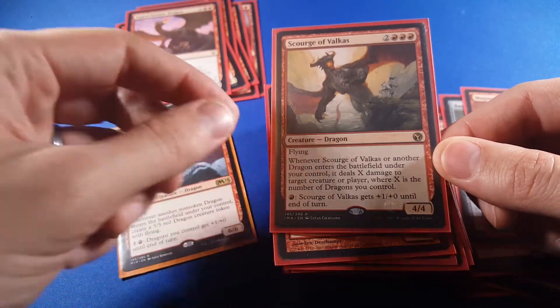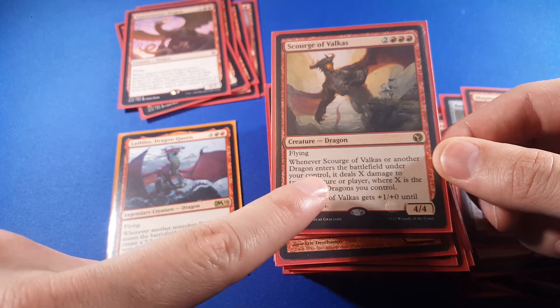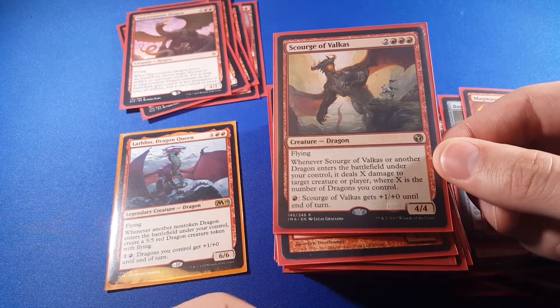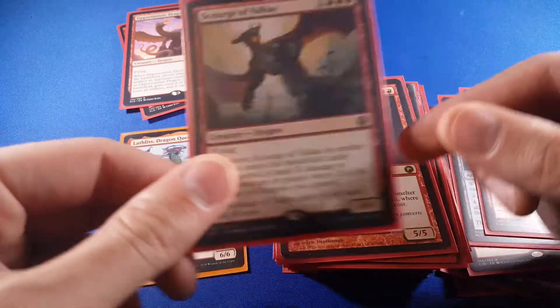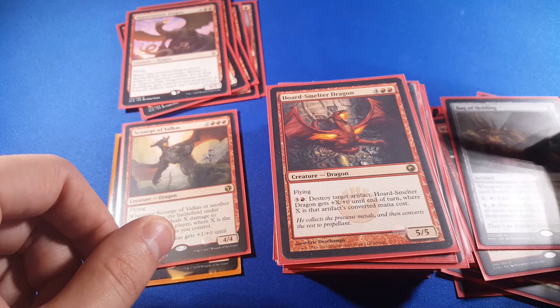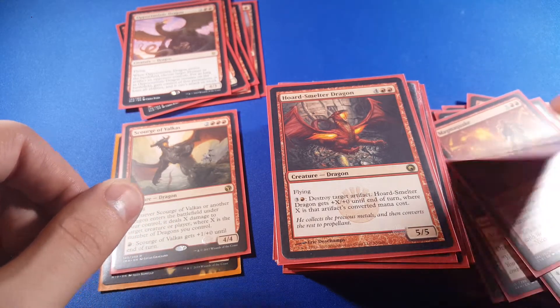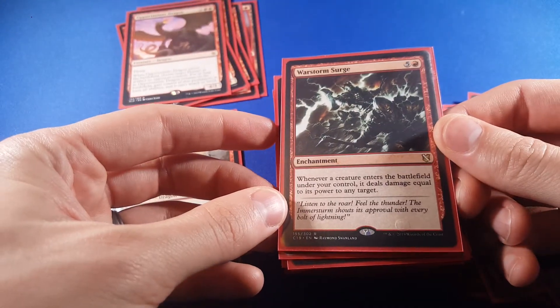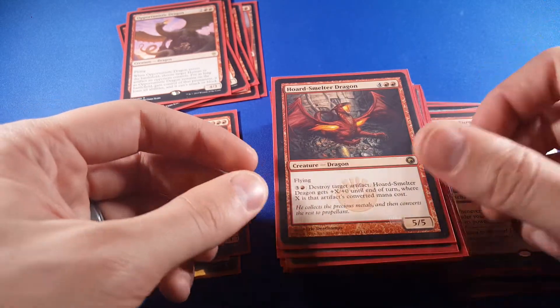Scourge of Valkas is great with Lathliss. Whenever Scourge of Valkas or another dragon enters the battlefield under your control, it deals X damage to target creature or player, where X is the number of dragons you control. We're generating a ton of dragons, so that's an A-plus card in this deck. And if we look at Warstorm Surge — whenever a creature enters the battlefield, it deals damage equal to its power. So we're looking for a lot of enters-the-battlefield triggers.